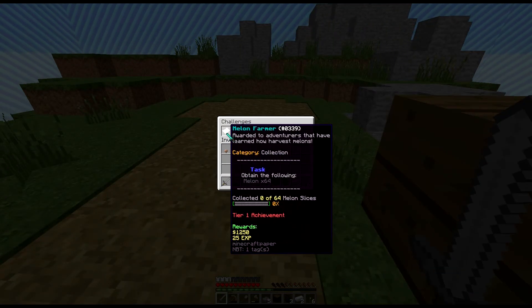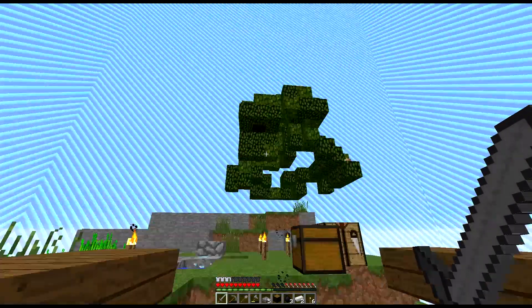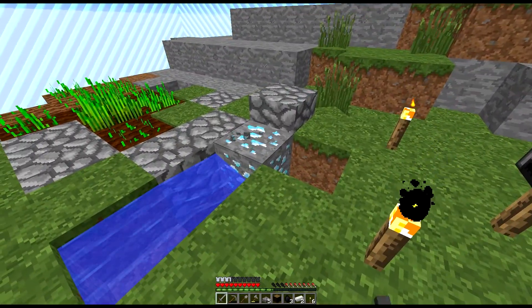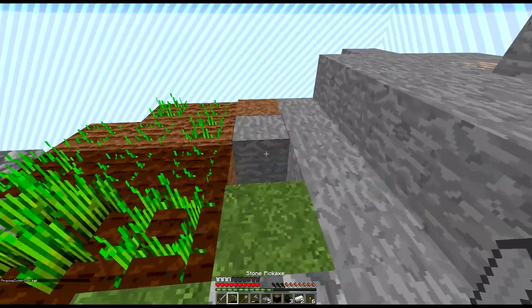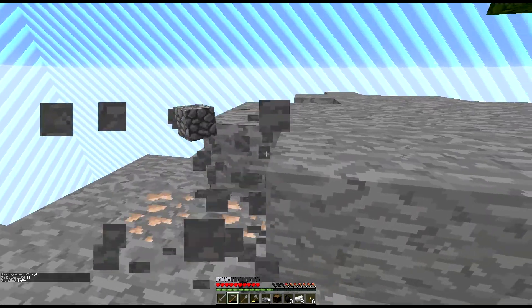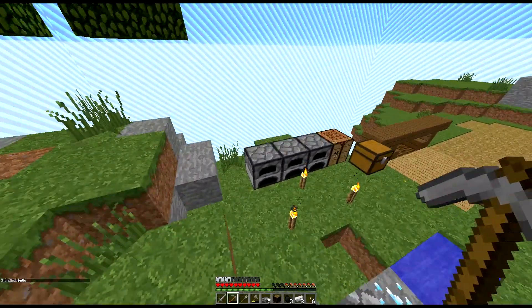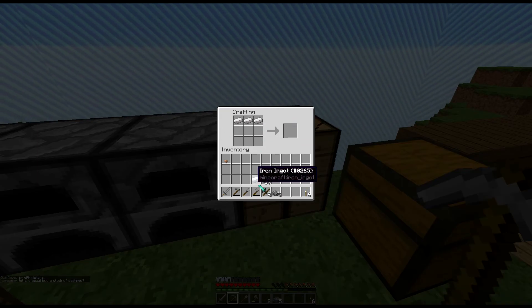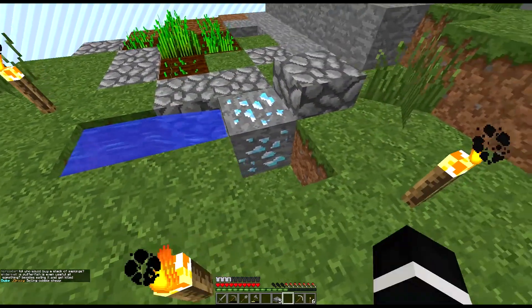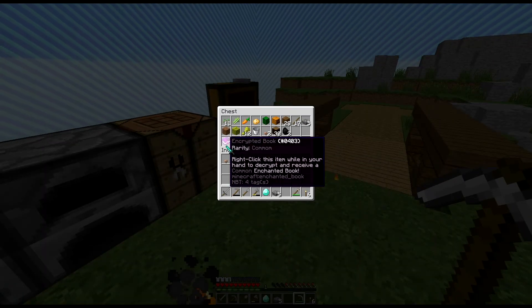I've already completed one challenge which was to mine 64 cobblestone. I've actually found a diamond in my island which I was so shocked about - I didn't expect that. I've just been mining this out. I've got the main tools that you need, cooked up a bit of iron, so let's get ourselves our first iron pickaxe so we can actually mine this diamond. I also got something called an encrypted book.